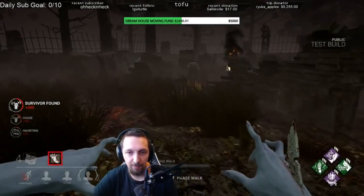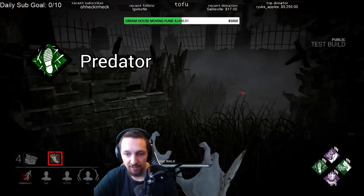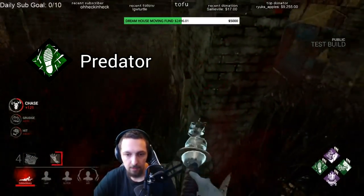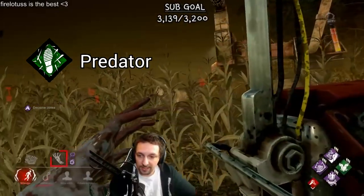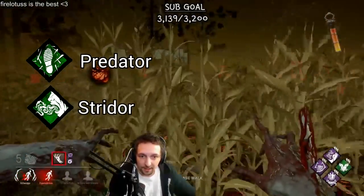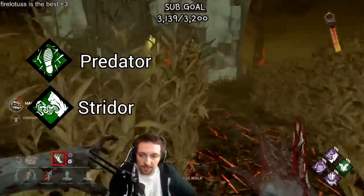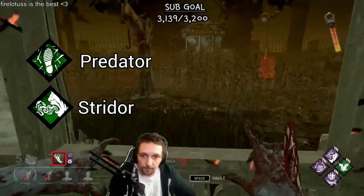There are a lot of perks that have good synergy with Spirit. Predator is the immediate thought for most people, since Spirit relies on scratch marks to track, and while it does make a straight line to the survivor, it's actually not too hard to track without it. The hardest part of following scratch marks is the fact that they fade in slowly instead of appearing instantly, and Predator doesn't fix that. Strider also makes a lot of sense because noise is the other way to track people while invisible, but it can sometimes be harmful because it can make survivors sound closer than they really are. These are both very viable perks, but you can learn to play without them and free up room for more useful perks instead.